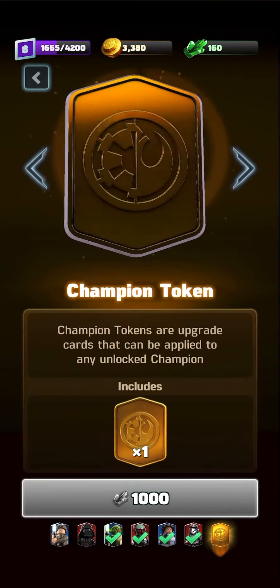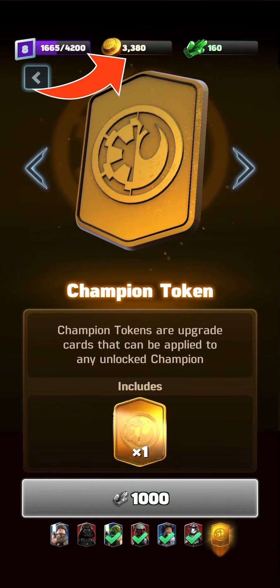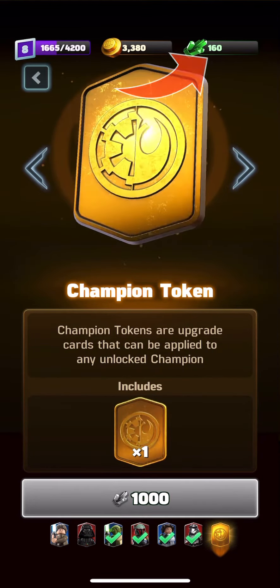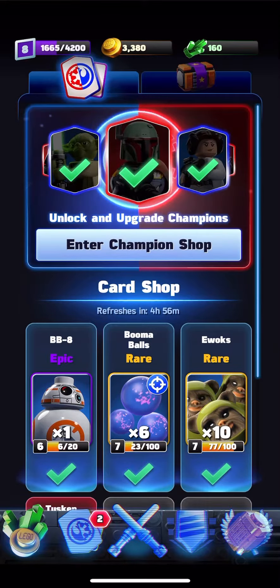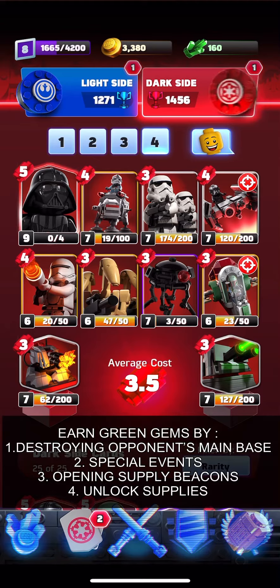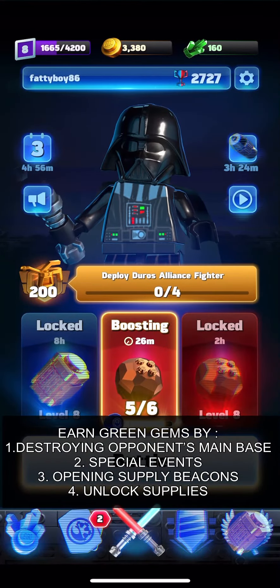In this game there are two different currencies: gold coins and green gems. Unlike other games, you do not need to spend a single cent, as this is an Apple Arcade game. The only way to get green gems is to earn five tower wins every single time.